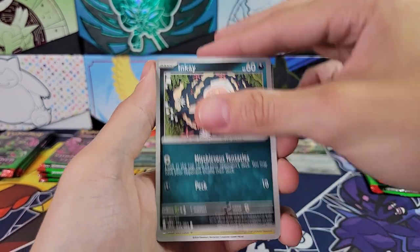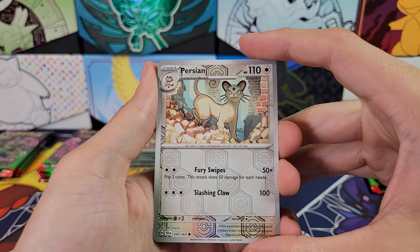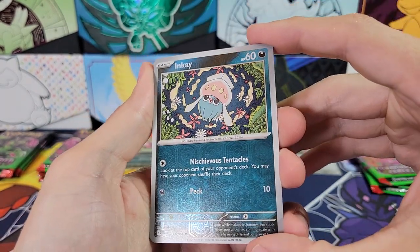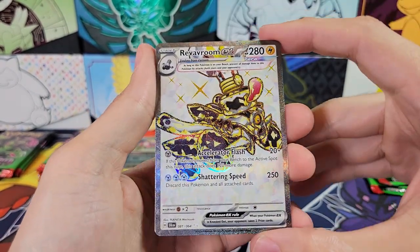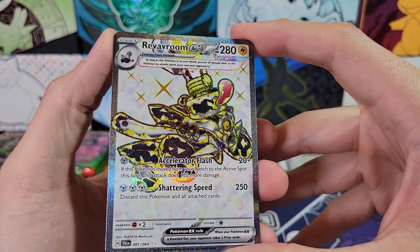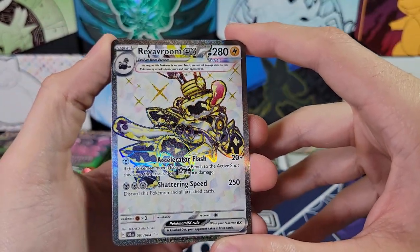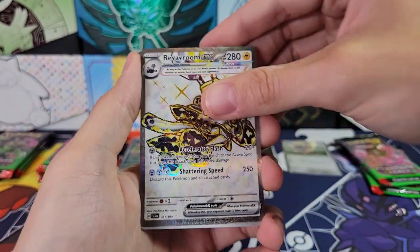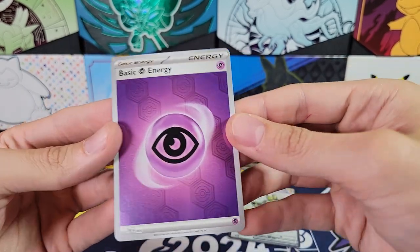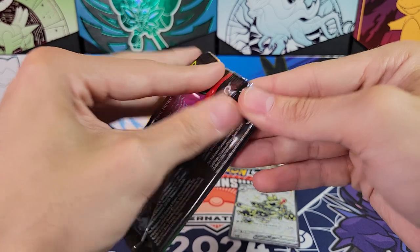Duskull. Beware. Inkay. Kyurem. Academy at Night. Weavile. Reverse Persian. Reverse Inkay. And — ooh — Revivroom Terra Full Art. Very cool. Just the two silver star full art, but still pretty cool. Oh, and a foil energy. Very nice. I think I already pulled Psychic in the last video.